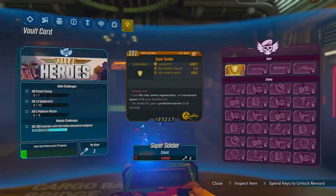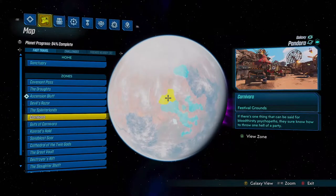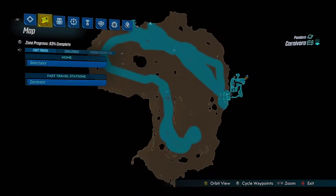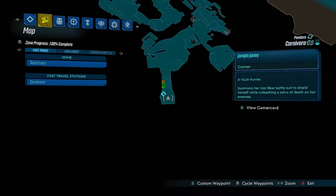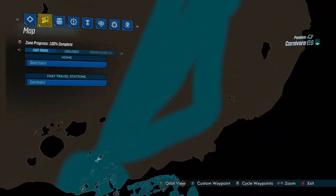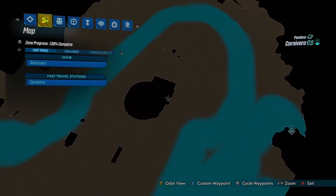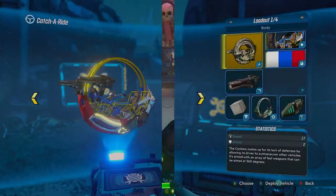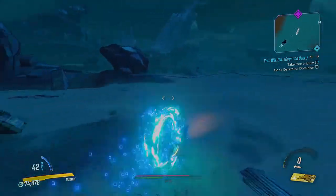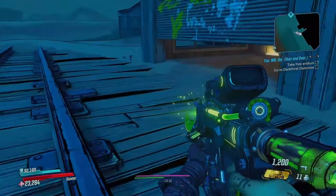First of all you need to go to Pandora and head to the Carnivora area. The location to head to is this little alcove spot in the big open area. You have to fight through enemies in the first section and you will come across a checkpoint and a vehicle spawn spot. Grab a vehicle and head straight towards the marked area on the map. This is the section where you can farm the invisible Iridium piles.